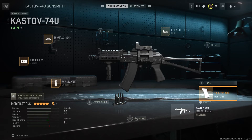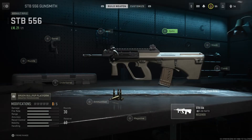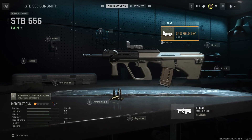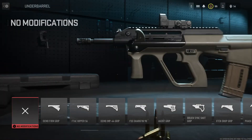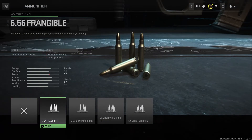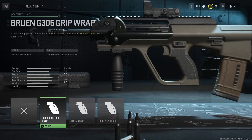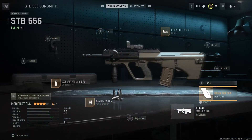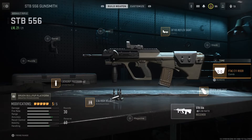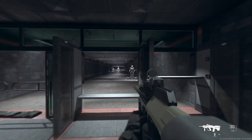Moving on to the STB 556 with the following attachments. For the optic you can use any one-times optic of your choice — that's my personal optic. On the barrel section we're going with the Lock Grip. For ammunition we're using the 556 High Velocity. For the grip section we're using the Bruin Q900 grip, and for the comb we're using the F-Tac C11 Riser. That's the build for this weapon — good ADS and everything checks out.